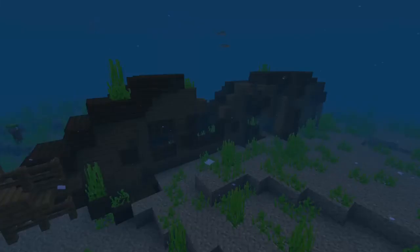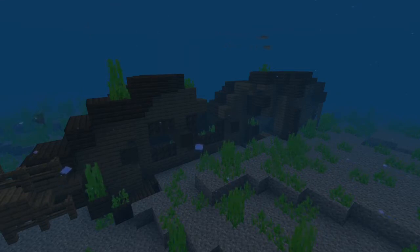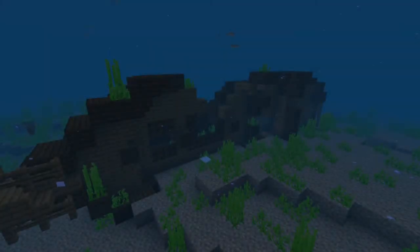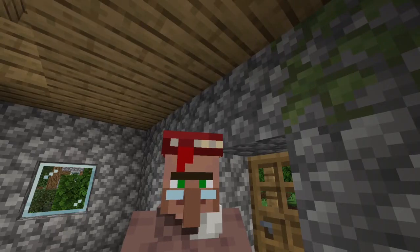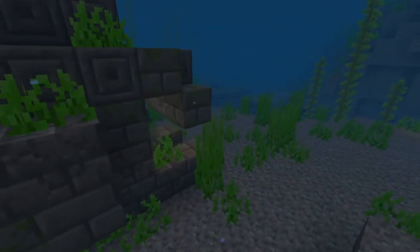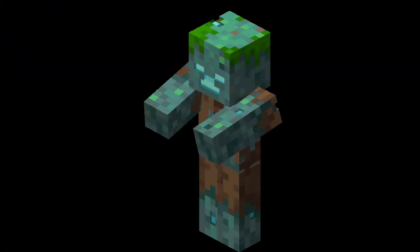When abandoned pirate ships got introduced into the game, a lot of people were wondering where the people on board went and why they disappeared, leaving these abandoned ships stuck in the ocean. I have a very logical theory. With some research, I realized that the disappearance of these pirate ships is connected somehow with the ruins and just one monster: the drowned.